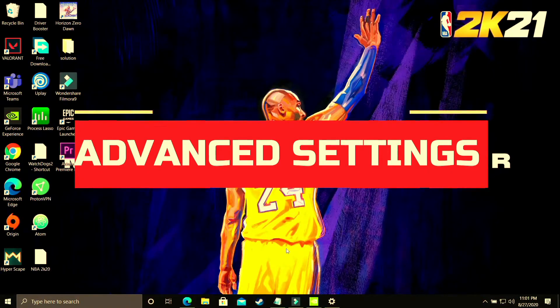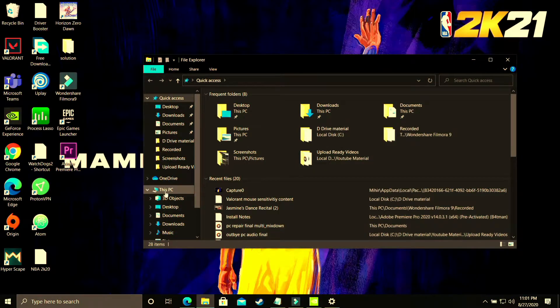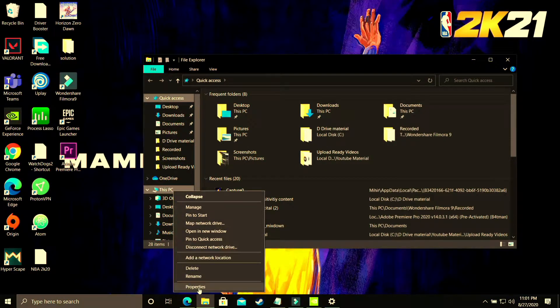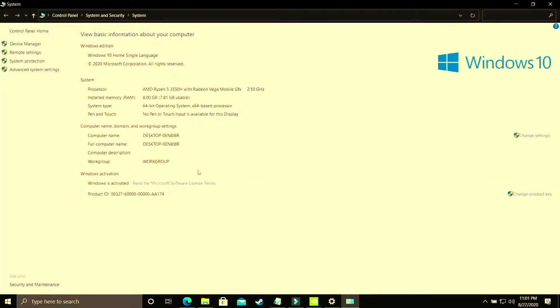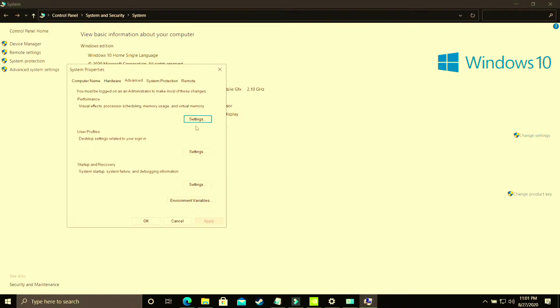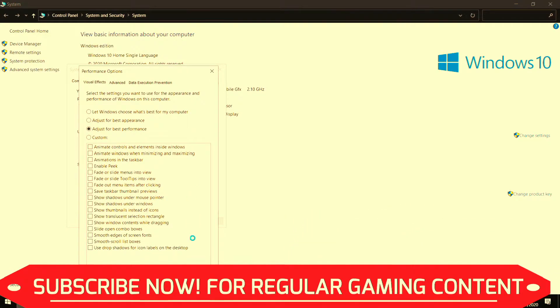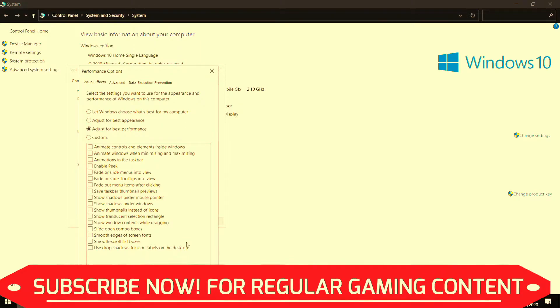In this step we'll be changing some advanced settings on your PC. Open Explorer, right-click on This PC, and go to Properties, then Advanced System Settings. Go to Performance Settings. The first part of this step is to select Adjust for Best Performance — by default it is set to let Windows choose what's best, but change it to best performance and apply. It will take some time to apply throughout your PC.